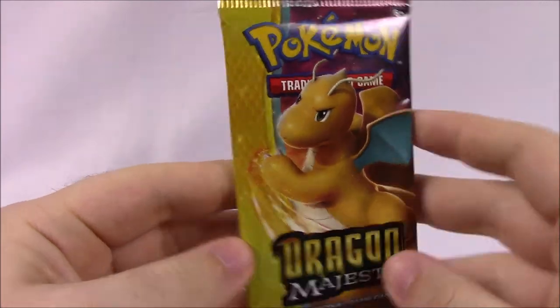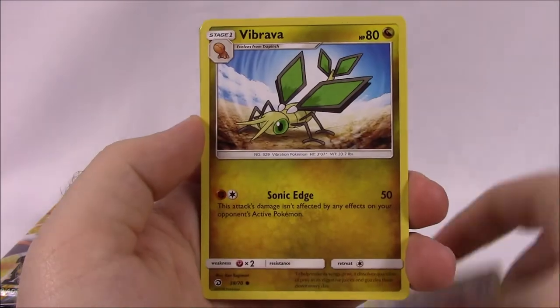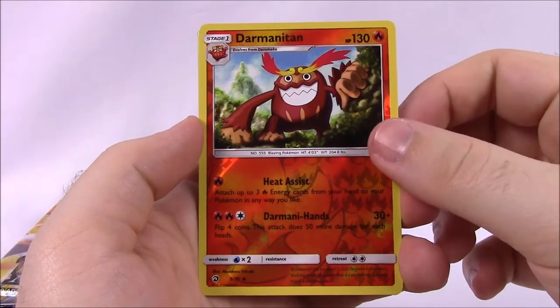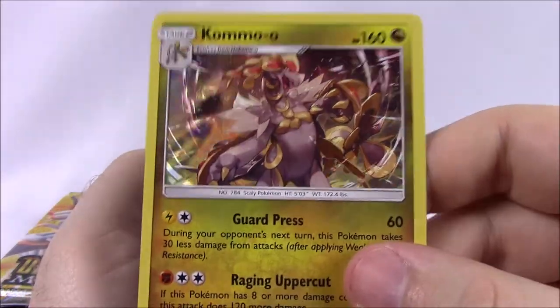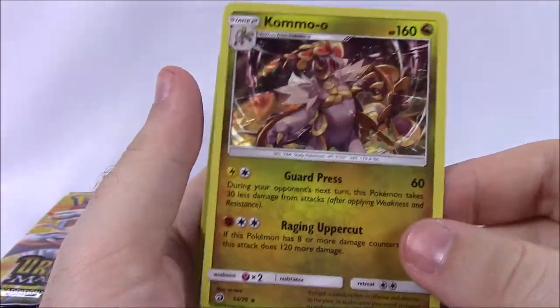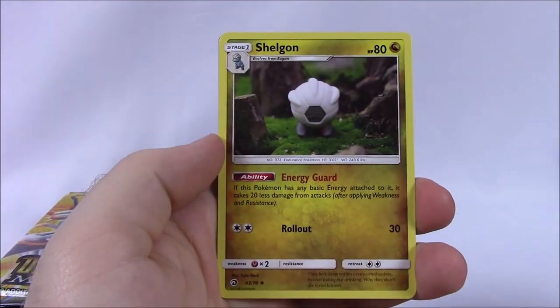Let's sit all this stuff aside. All we need from here are the cards, so let me clear everything off and we'll start opening the packs. Starting off our first pack — we've got one of my favorite Pokemon. We've got Swablu, Braviary, Wishiwashi, Salazzle, Darmanitan — I think that's how you say it — and it's a reverse holo, and a Kommo-o as our rare card there, which is a holo. Then we got Psychic Energy, Shelgon, Fiery Flint, Milotic, and the code.